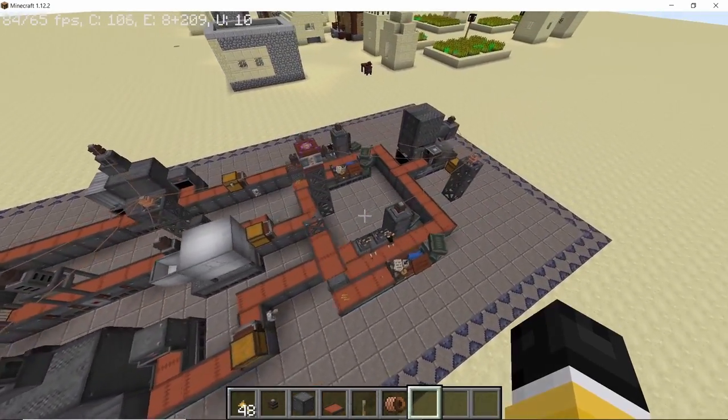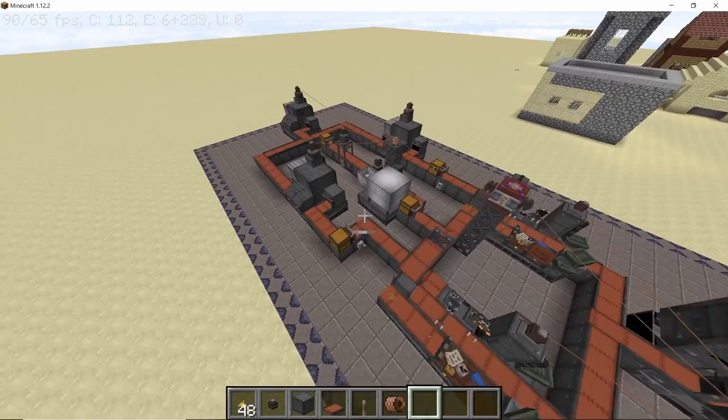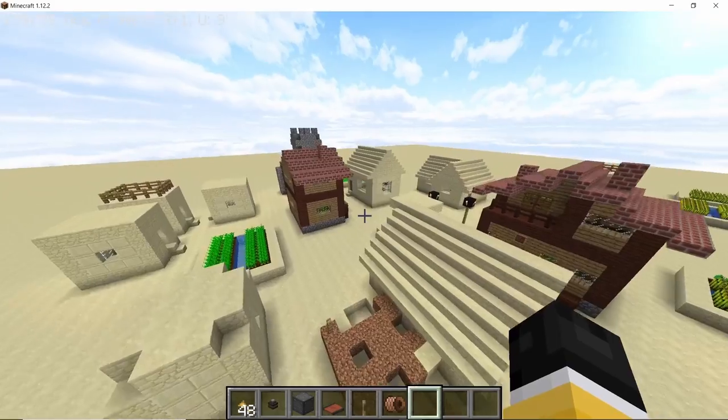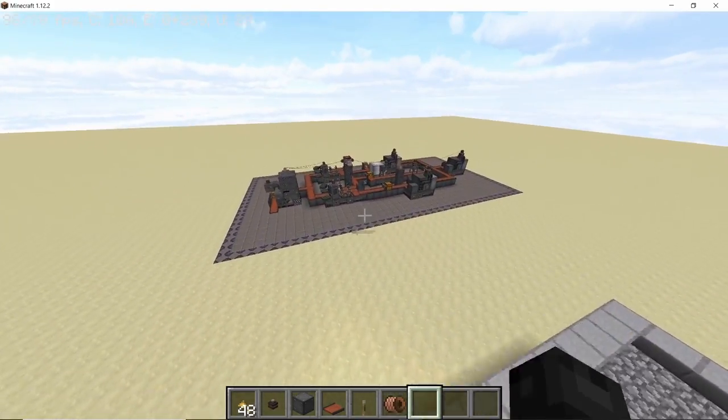In this video I will be going over Immersive Intelligence, specifically focusing on ammunition production. This assembly line is divided into two parts which will give us explosive and incendiary type ammos, which we will then test on this nice looking village here. So without any further ado, let's get straight into this video.